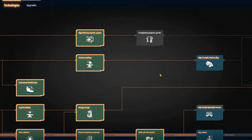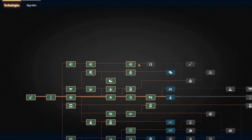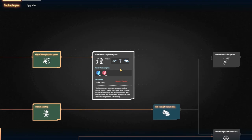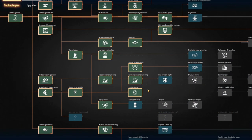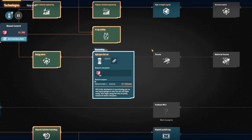So what research is next? Thruster. We need hydrogen fuel rods and then we want thrusters afterwards.